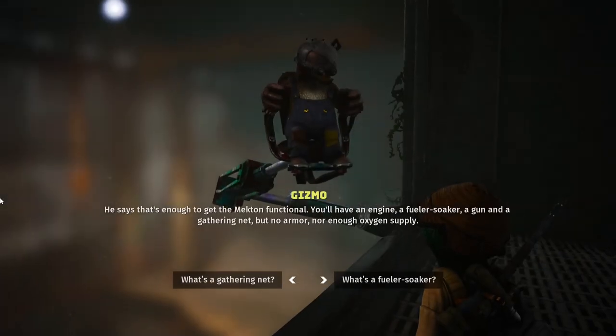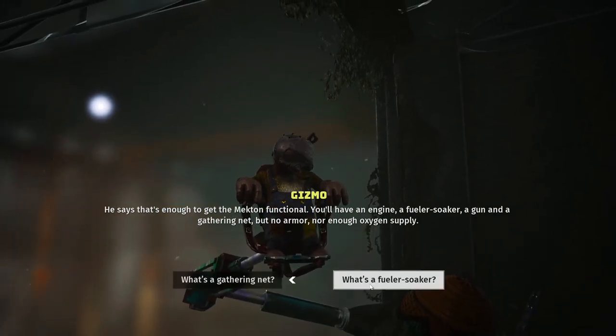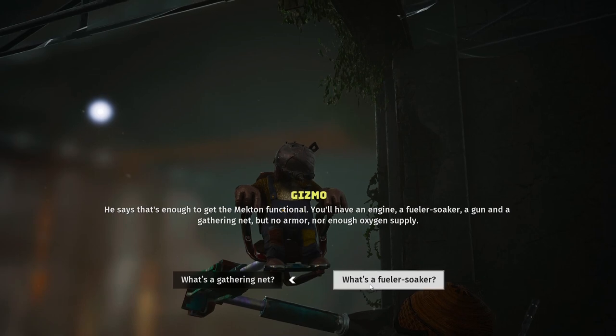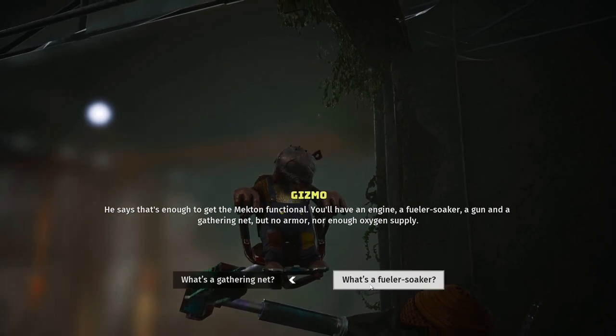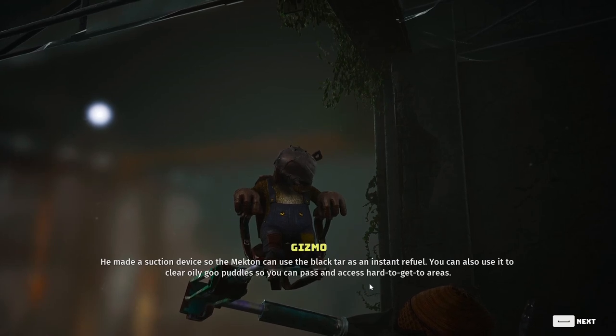Gizmo says that's enough to get the Mechton functional — you'll have an engine, a fuel soaker, a gun, and a gathering net, but no armor. He made a suction device so the Mechton can use the black tar as an instant refuel. You can also use it to clear oily goo puddles so you can pass and access hard-to-reach areas.